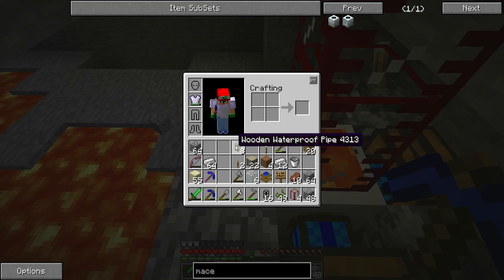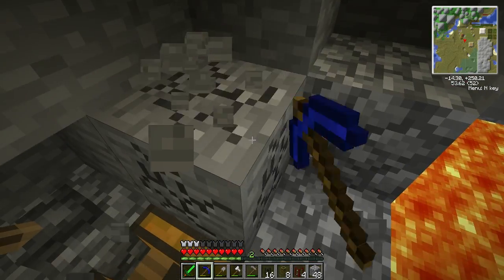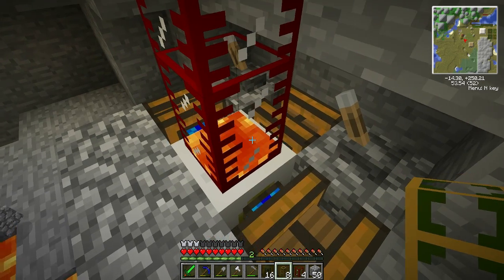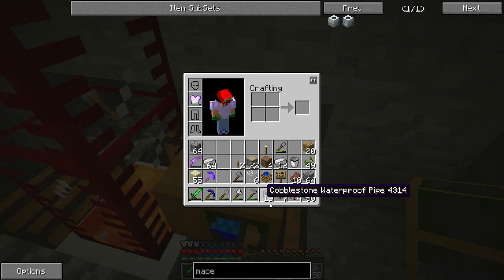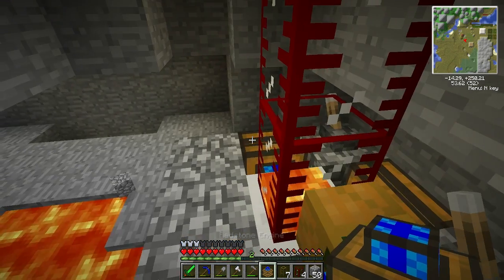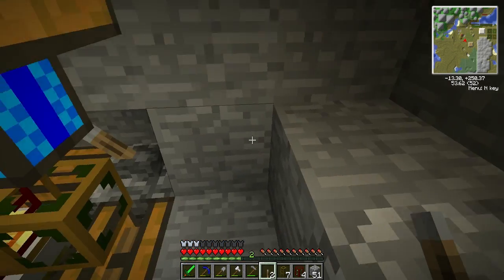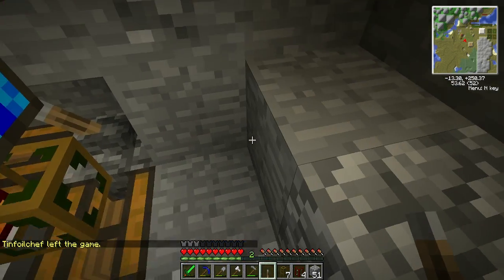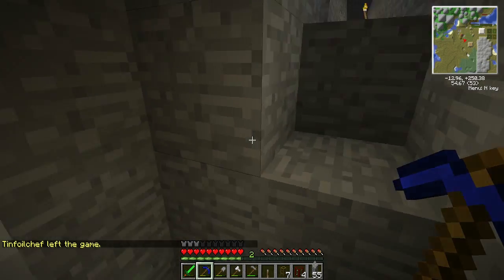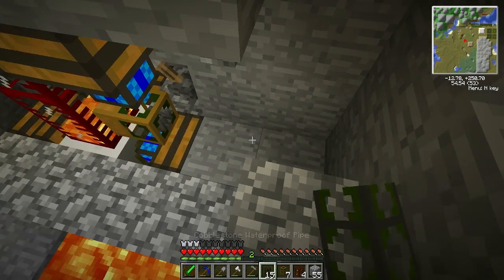I'm gonna need a wood pipe connected first, just so that we have a walkway. Let's throw our pump on — just like so. There we go, awesome. Throw another lever right there to turn it on and off. Let's just carve out a little spot for the piping to go — we're obviously going to have to make a little bit more pipe.